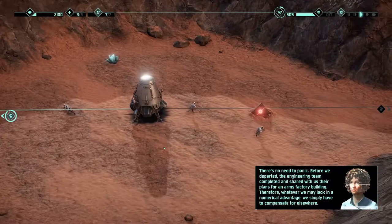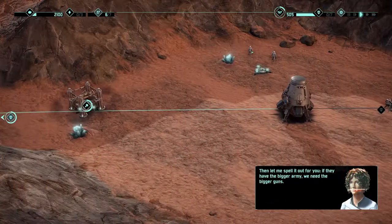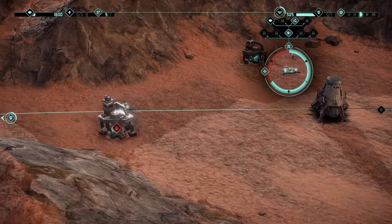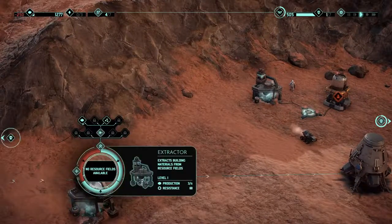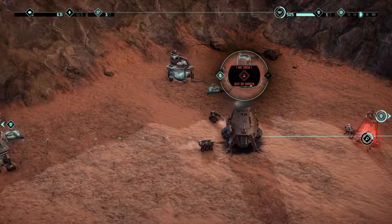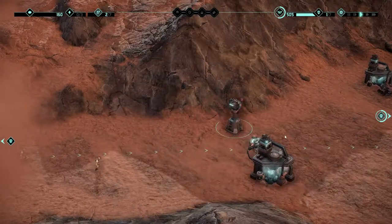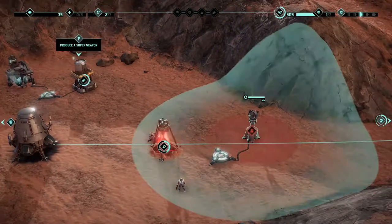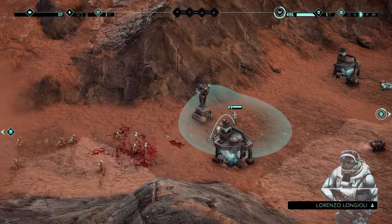Second attempt. Build one here, one over here — whatever we may lack in a numerical advantage we simply have to compensate for elsewhere. Build these things and get someone in there. We need a laser over here and over here. Get you in there and start on the nuke. Did we get someone over here? Yes there is. Let's send you over there and upgrade. Nuke is almost done.